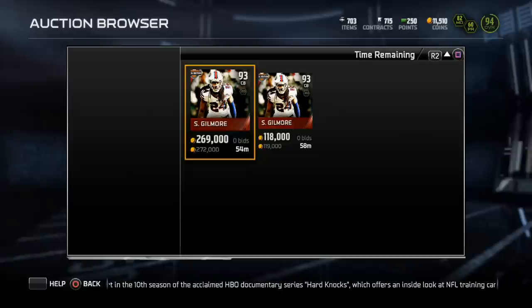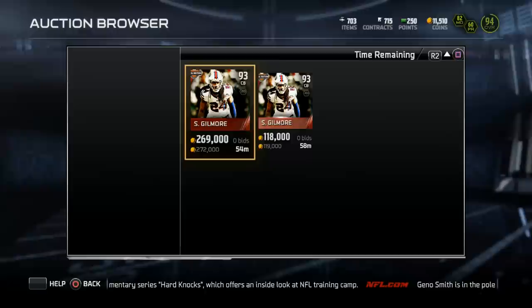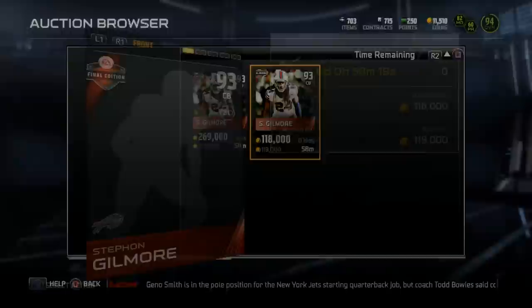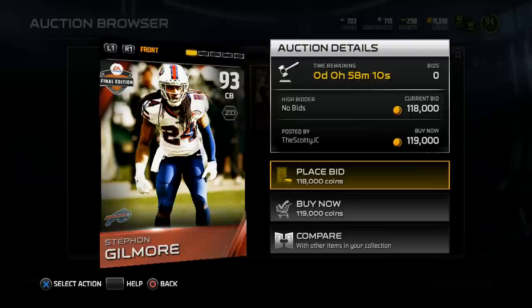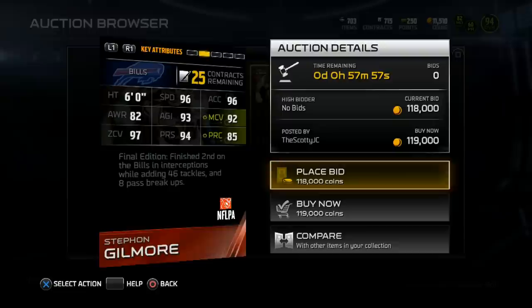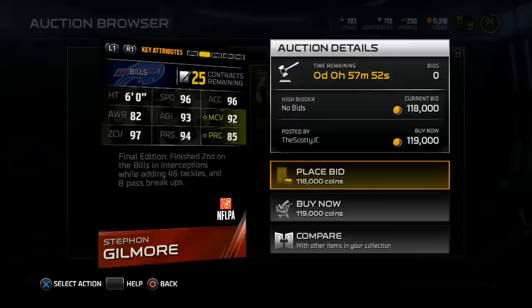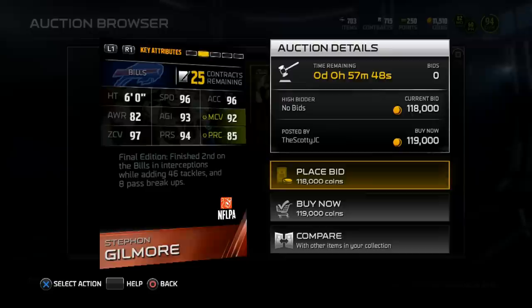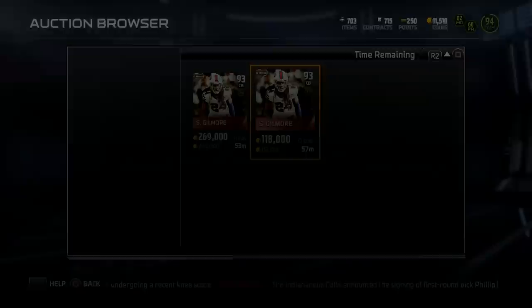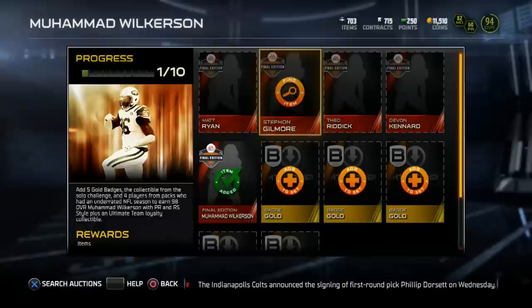We were finally able to locate a Stephan Gilmore — there are two of them up on the auction house now. I don't know if this card is extremely rare or if the game mode is just somewhat dead, so not a lot of people are pulling packs. Apologies for getting the video out so late. Gilmore has been one of my favorites in MUT since he was a rookie — 93 overall, 6 foot: 82 awareness, 97 zone coverage, 96 speed, 93 agility, 94 press, 96 acceleration, 92 man coverage, and 85 play recognition. Very, very good zone coverage and 96 speed is very nice.